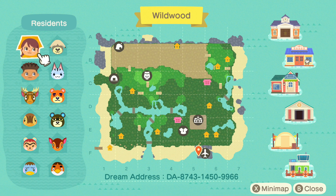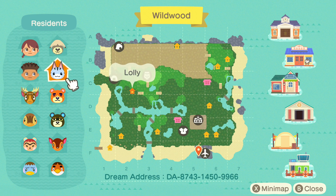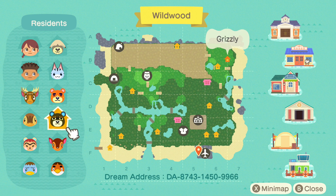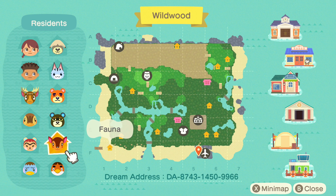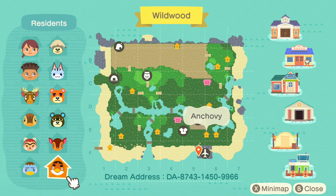For villagers we have Shep, Lolly, Teddy, Erik, Molly, Grizzly, Fauna, Hazel, Pate, and Anchovy. Of course the dream address is at the bottom, so come along and tour with me — it'll be fun! If not, save it for another time. It'll be in the description along with all of the creator's information. Head over to Instagram and check them out — super talented.